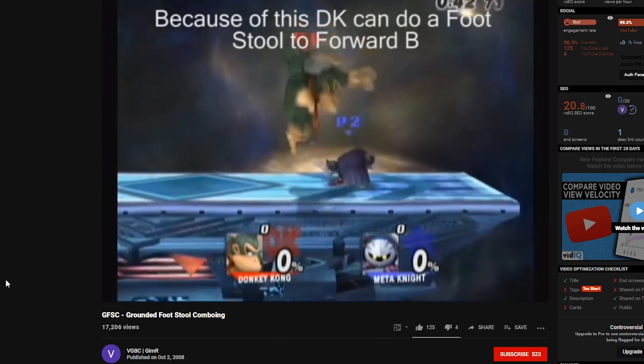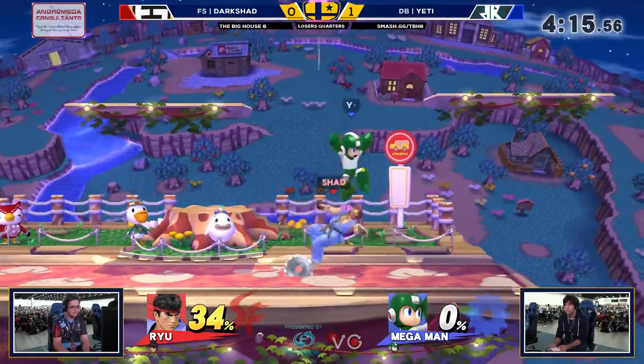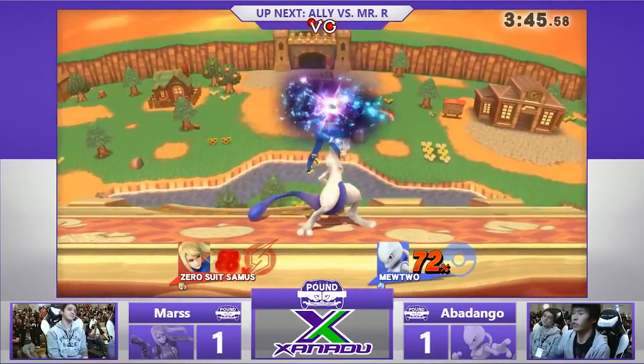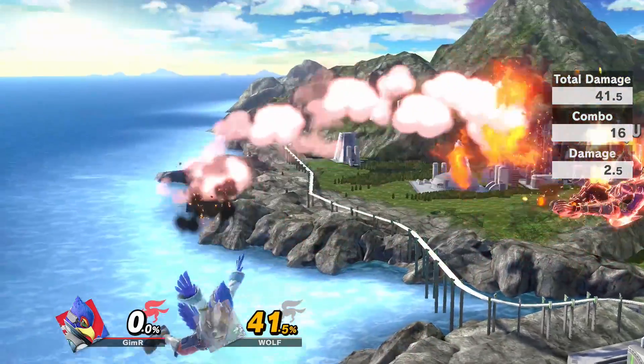Over 10 years ago I made a video called Grounded Footstool Comboing that showcased that when you grounded footstool someone, certain characters can combo up. When Smash 4 came out, this trend continued with Mega Man and Mewtwo. In Ultimate this translates with Parry Footstool Comboing, aka PFC. In my last video I showed PFC with Falco Firebird and a lot of people said this is hard to do, that it wasn't viable. This is actually far from the truth. PFC is actually much more viable in Ultimate than any other similar technique has been in previous games.